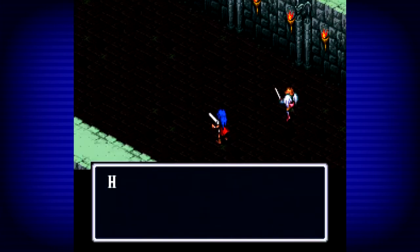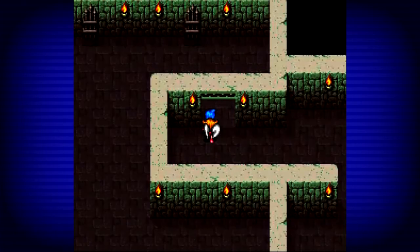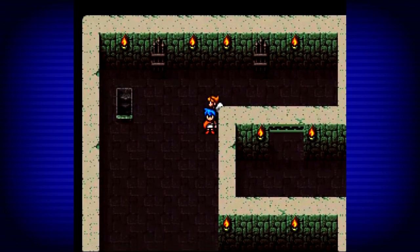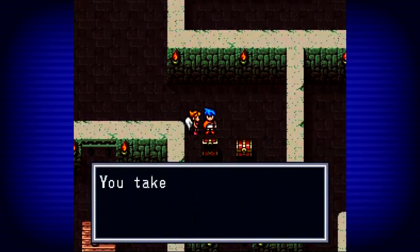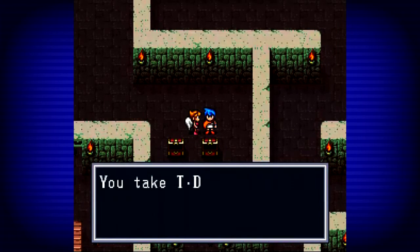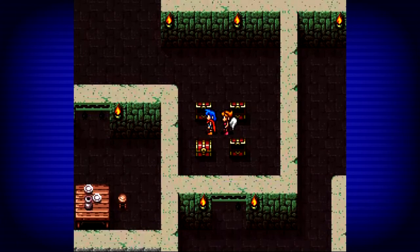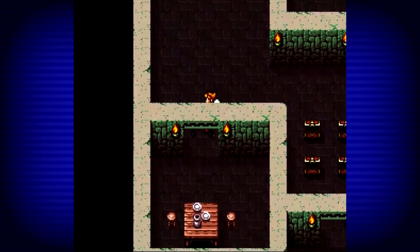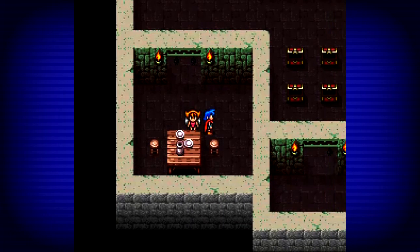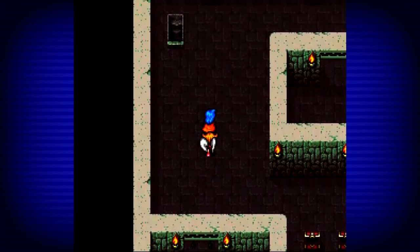Nina reaches level 10 — HP up 6, AP up 7. Nothing new has been learned. We'll go down those stairs in a moment; let's get these chests first: an herb, more tea, an acorn, and Life 2 — better than a Life 1. A room with a nice table. Those bats over there are just for decoration.